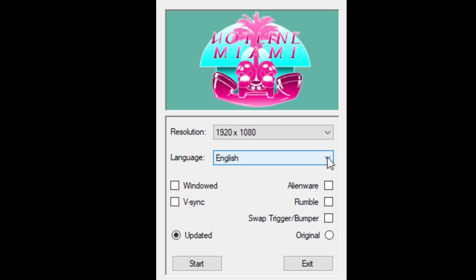Today we're playing Hotline Miami. This is an old game and I'm making this video because we have the Steam Winter Sale coming up, I think, next week on December 17th. This game was released in 2012 but it's normally $10 still, and it'll go on sale, if it does, for $2.50.